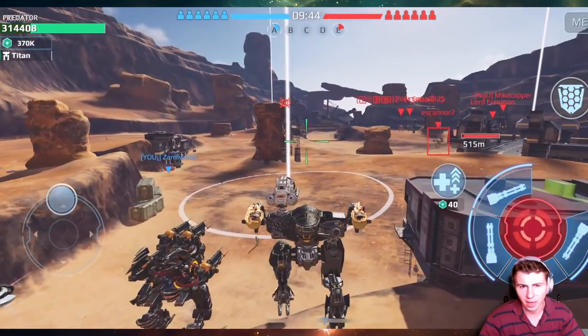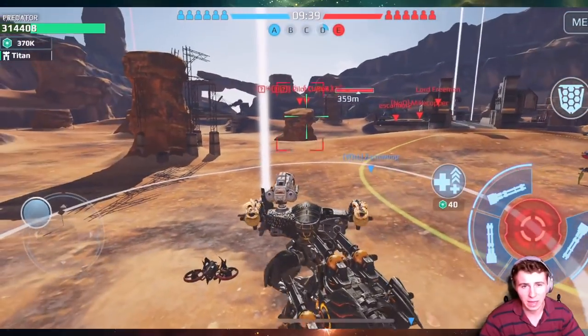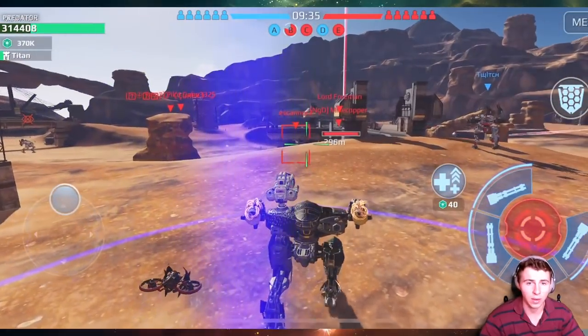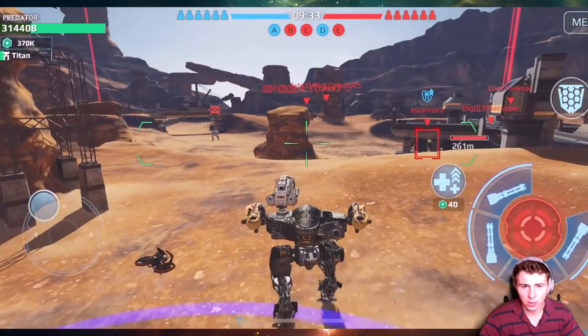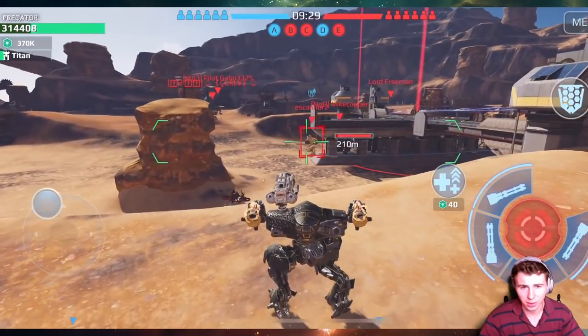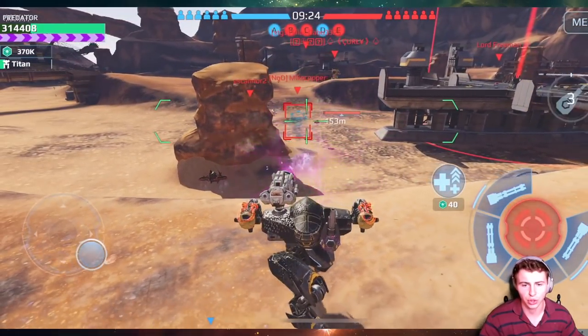We do have one last stand and two thermonuclear reactors. I still find that to be probably one of the most effective damage setups in the game. You have your last stand for safety, then you've got your thermonukes for some more damage. Remember, we've got a 200 meter range here on Canyon, so we're going to have to get up close and personal.